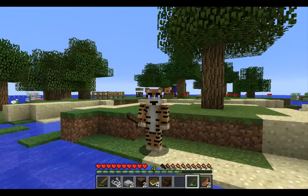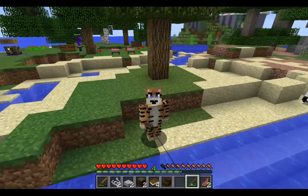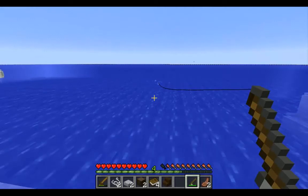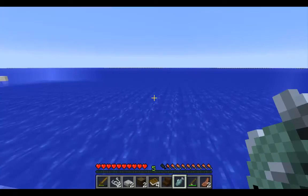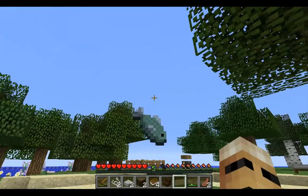Hello and welcome back to Diversity 2. We are playing the survival map and I left last episode fishing with Nozo. And guess what? I am still fishing. Oh, I got a raw fish. Is that a raw fish we need? I think it's a cooked salmon. Here you go, Nozo — you can have that one.